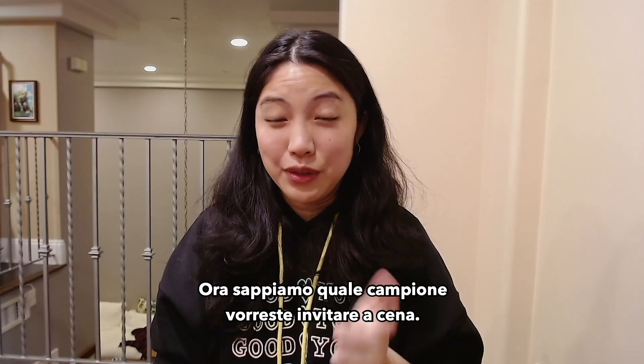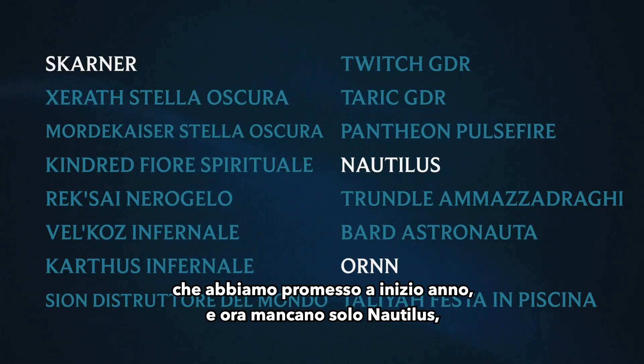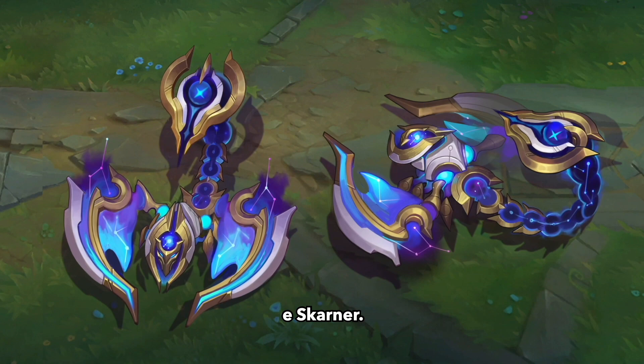Now we definitely know which champions you'd date. We've also nearly finished releasing all the skins we promised for Underserved Champions earlier this year, with just three left — for Nautilus, Ornn, and Skarner.